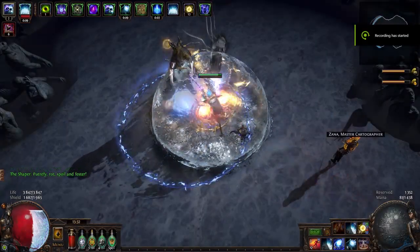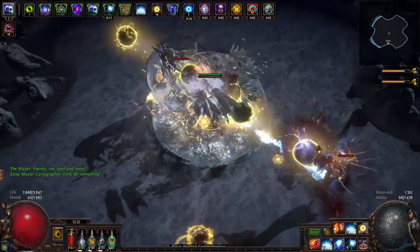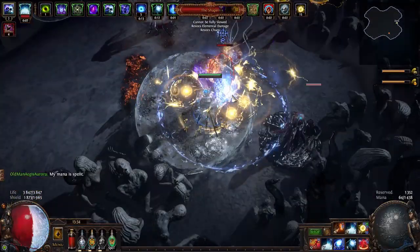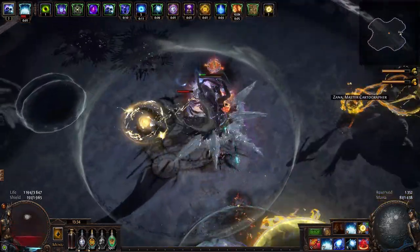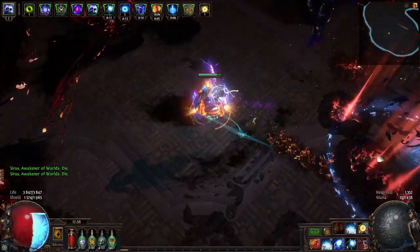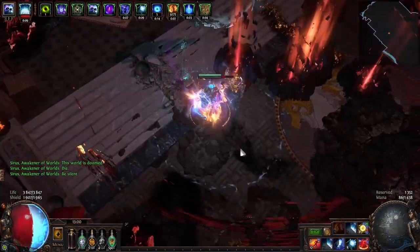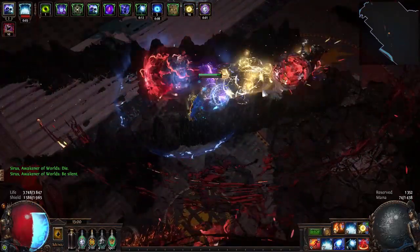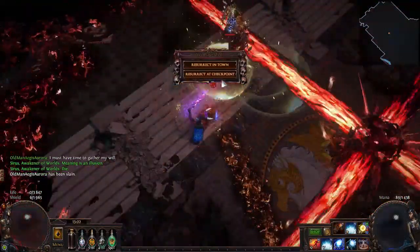That pretty much covers the build. My final thoughts are that Aegis Aurora is actually still a very good item, and I should definitely start planning builds like that — figuring out the defenses and then trying to squeeze in as much damage as possible. It did really surprise me how much damage I was still able to get. It may not be as fun as very fast, high-burst, explody builds, but being able to face tank endgame bosses is pretty cool. As for what's next, I'm not sure — there's still time before Mayhem and Infinite Delve, which I'm definitely going to try. Maybe I could still do one more meme build before that. Thank you for watching, and I'll see you in the next video.